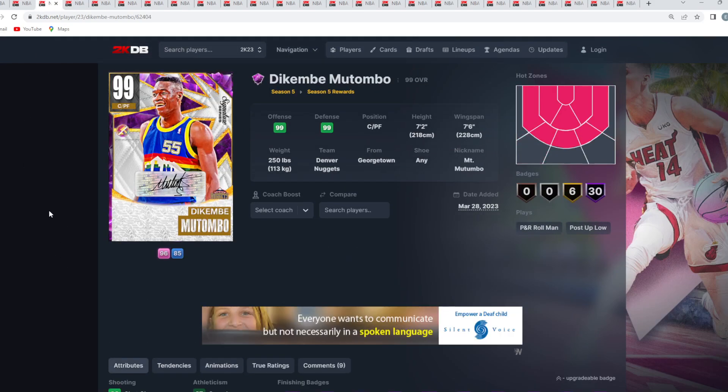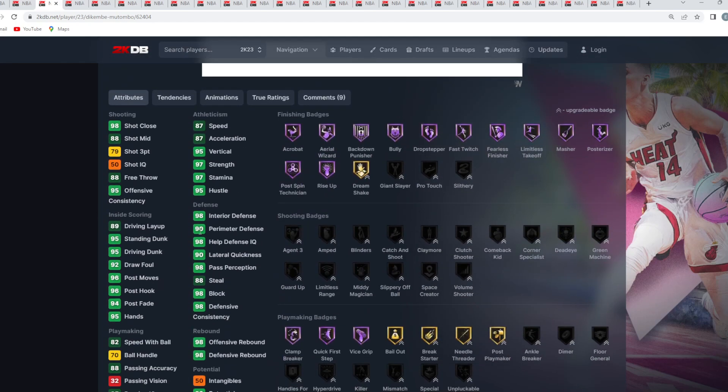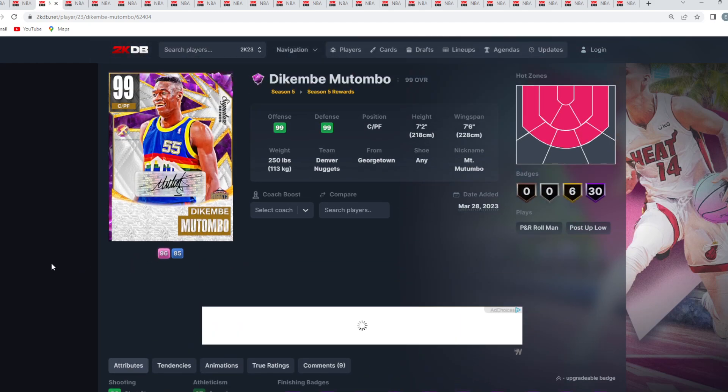At number 2 is Dark Matter Dikembe Mutombo lock-in — an absolute beast at power forward or center, a great backup or starting center for a lot of lineups. He's got a good jump shot, pretty good dribble sigs for Dikembe, and he's going to be an elite defensive presence under the basket that can somewhat contain a Taco Fall or Yao Ming.